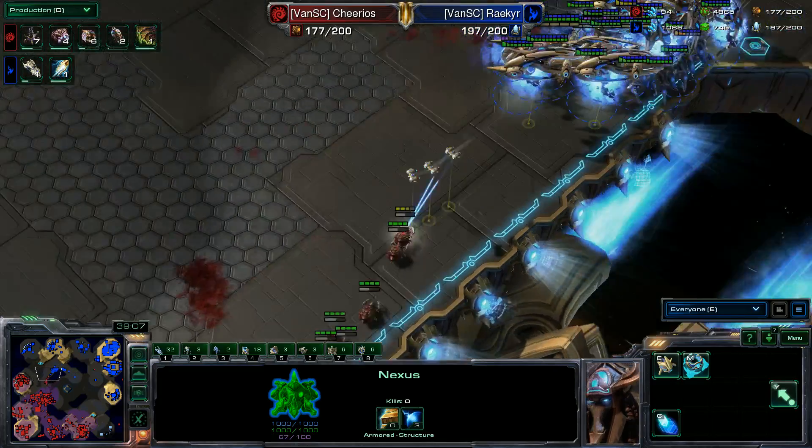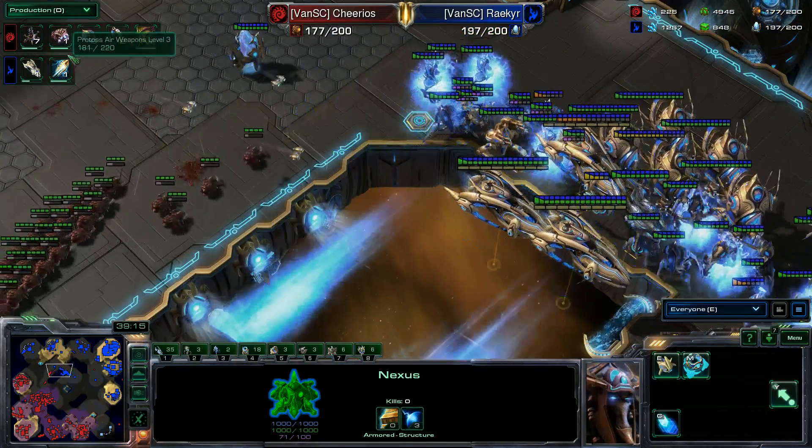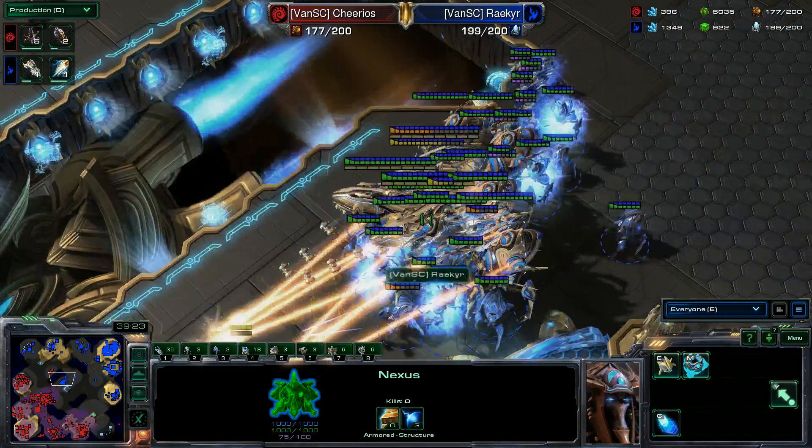More carriers and Protoss air level three are coming out. Six more drones, two infestors, and flying armor going up. Seven more spore crawlers — are you kidding me? It's an amazing automatic defense. There's the push — the locusts getting some creep out, but dying so quickly to the colossus. There are six colossus in this matchup. The storm goes down — great storms.